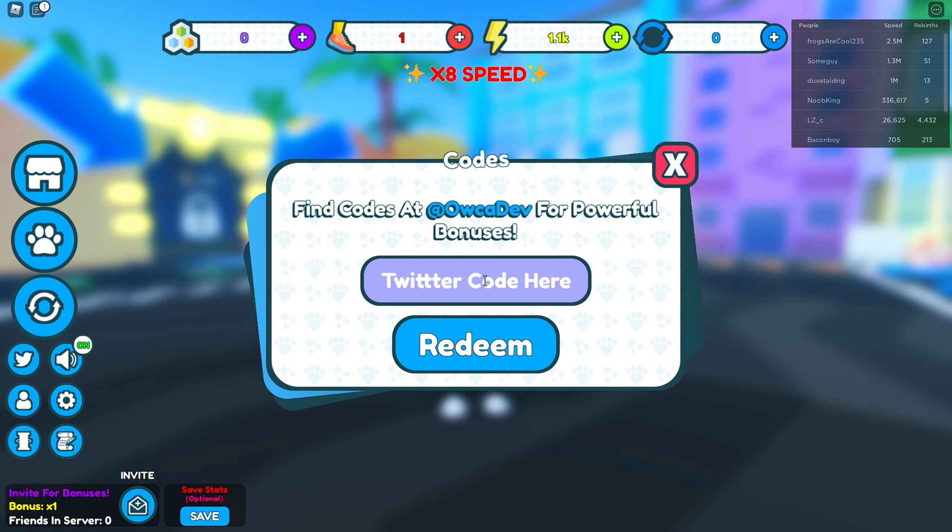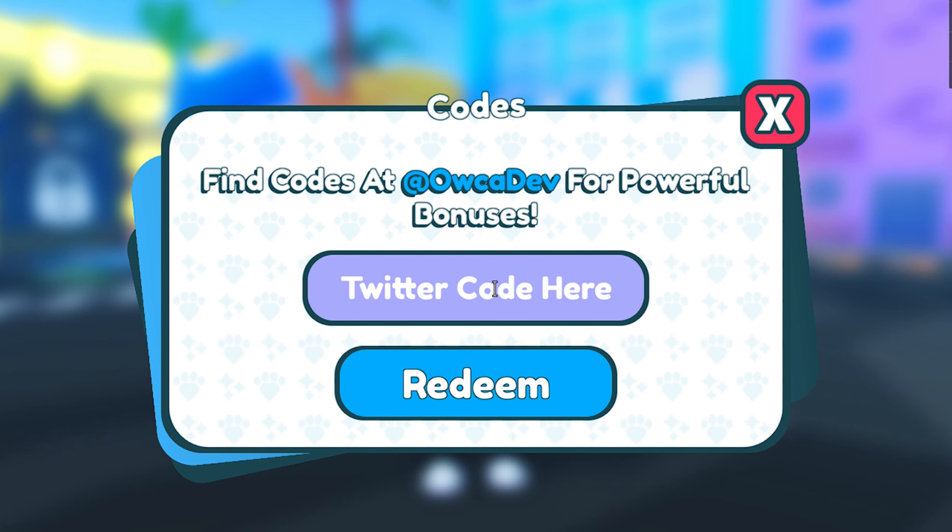The codes are over here at this bluebird, so let's press this. The first code is TJ50k — let's redeem — and we got 5 plus speed boost, let's go!